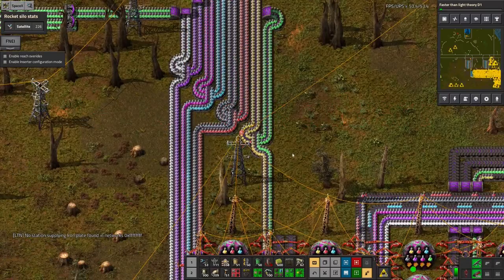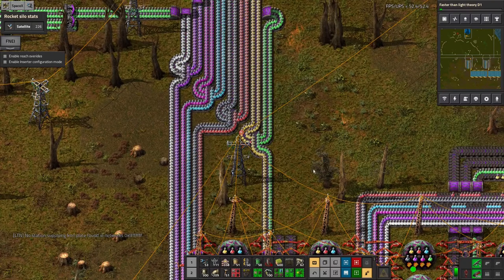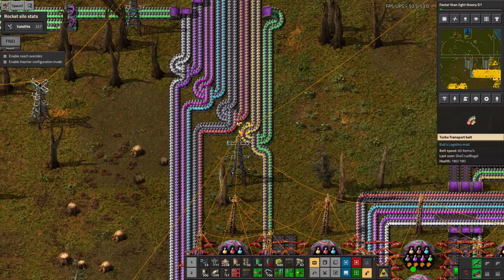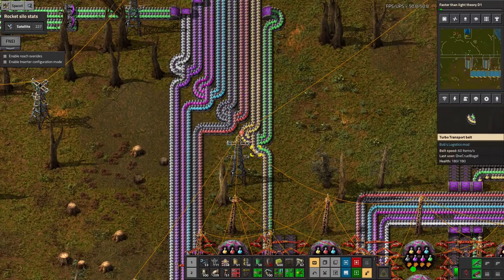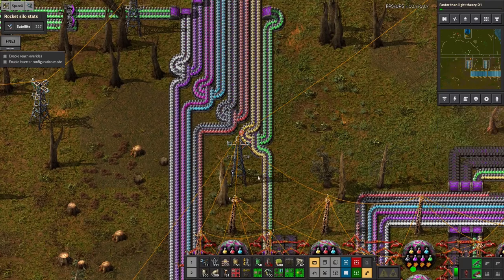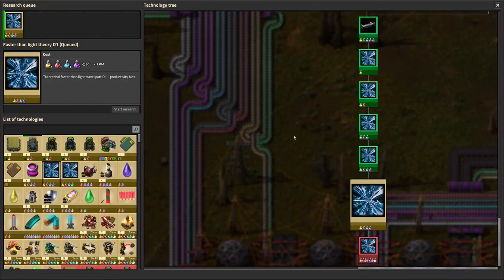We've come back to a fairly similar place to where we left off before. The research for the faster-than-light theory is still ongoing. We've now gotten to D1, which means we're using purple science along with the red, yellow and blue. I've been having some problems with blue science production - I've been using it up a bit faster than I've been making it, so things have been grinding to a halt a few times.